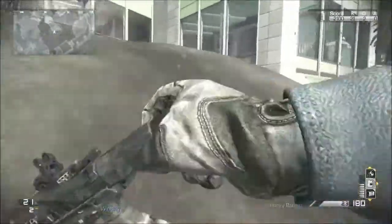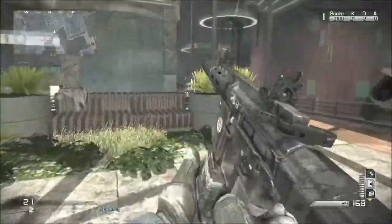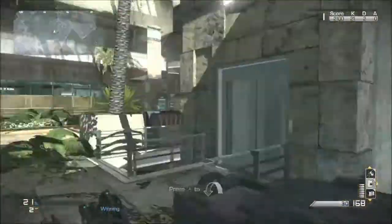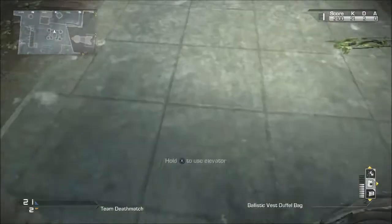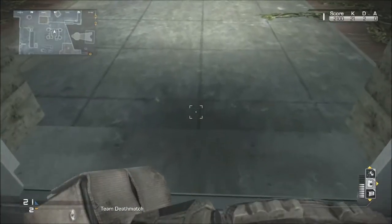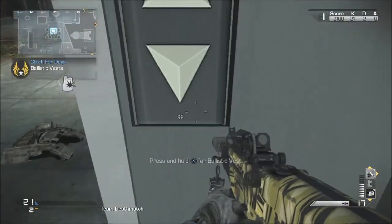So you get a ballistic vest, and you go into this elevator, and it has to be on the bottom floor. So you go to the bottom floor, and then throw it in front of the doors, and before the doors fully close, you hold X, and you have to be crouching. You hold X and you'll breach under it.